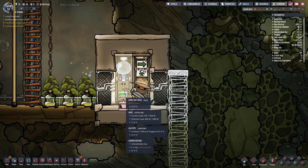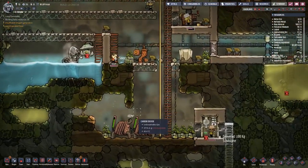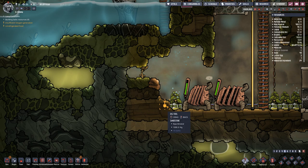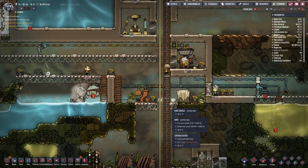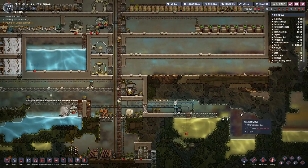Why is that not powered up? No power? Is it because we actually are out of power? Yes, we are. What I may do then is dig out all of that and place another coal generator. I think that would be acceptable.